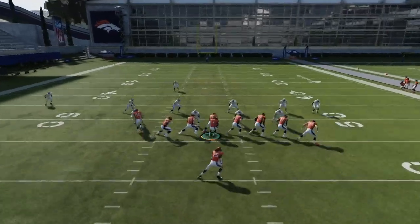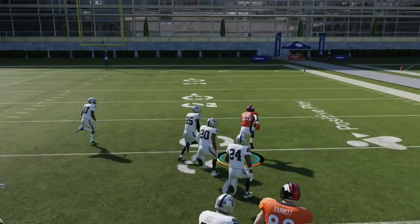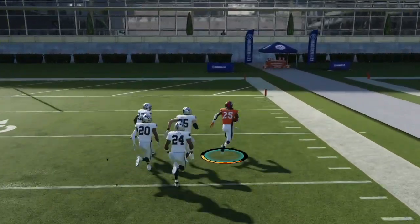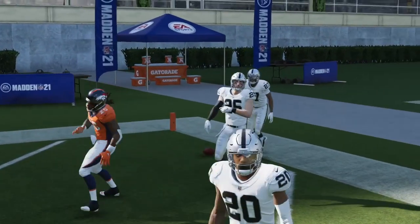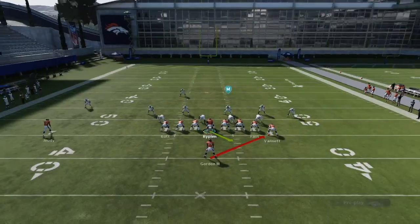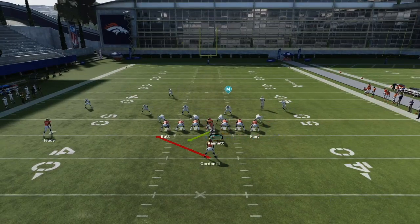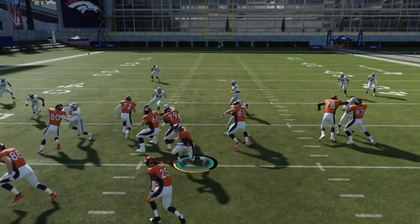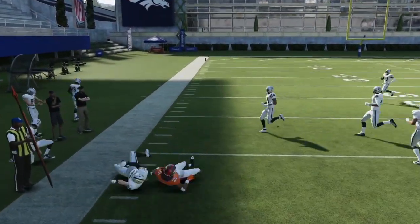The outside zone gets really good blocking. You can follow your blockers, cut a little bit, and take it to the house. This outside zone has three tight end blocks. We can flip it and run it to the left or right and utilize motion — we have a real strong look to the left side with two tight ends and our outside receiver blocking, so this run is just really effective.